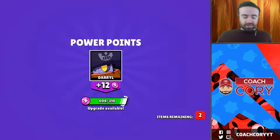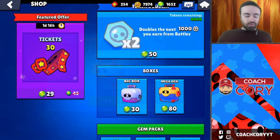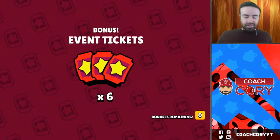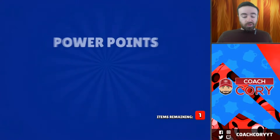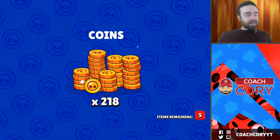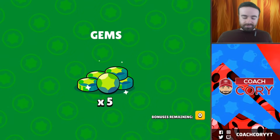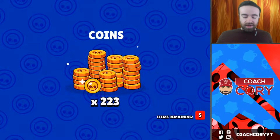Come on, give me a new brawler! We got all the possible special items - not bad, but that's not what we want. We want Gene, we want Leon, we want Spike - come on, man! We have a lot of coins now too, getting some gems back here, but I don't know. Not getting what we want - where's that new brawler?